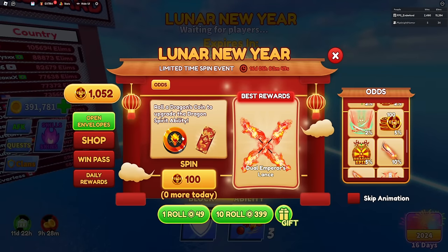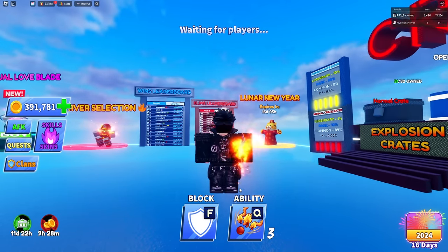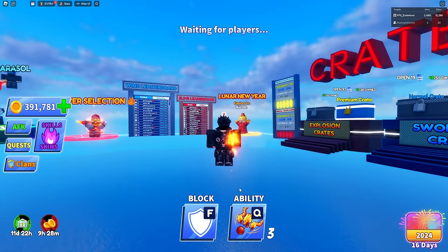Instead of collecting 500 tokens a day and only spending it five times, you guys can get an extra 50 spins if you do it this way through the clan store - which is pretty much free since you're just playing the game normally, as long as you're in a clan.